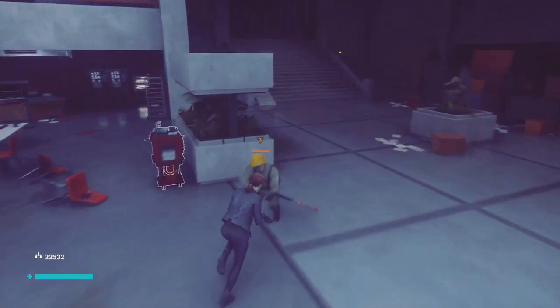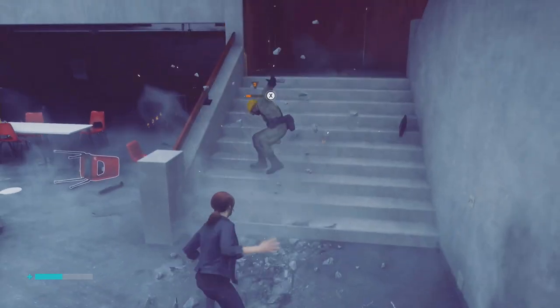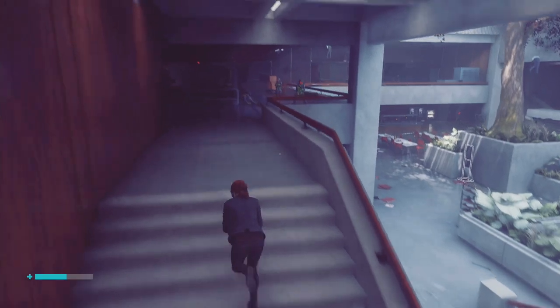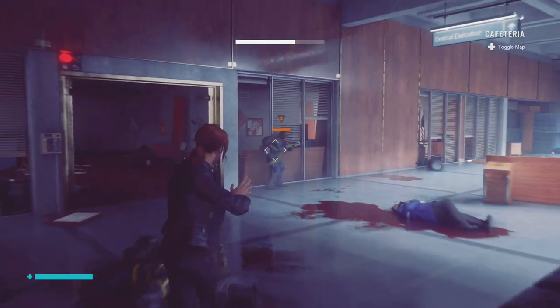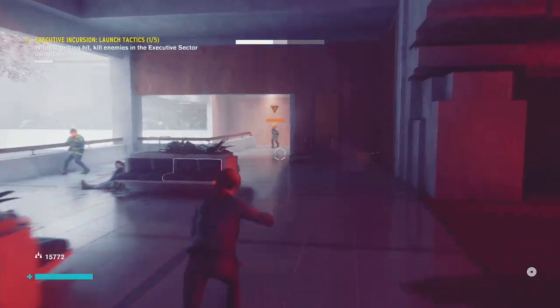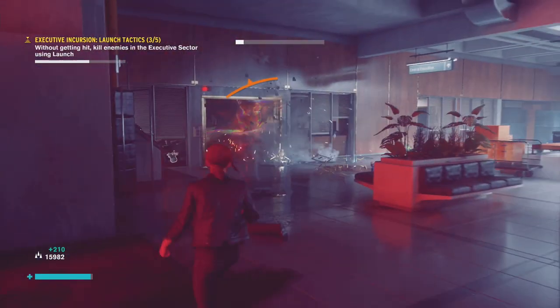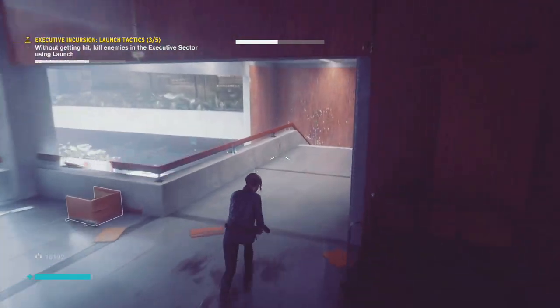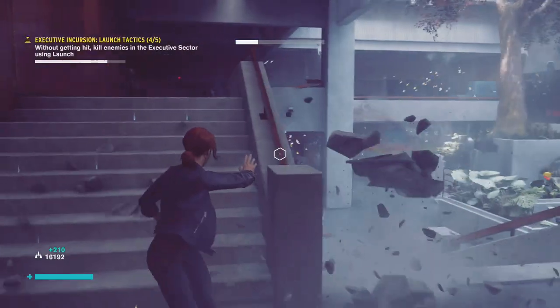The melee ability works exactly how you would expect it. You will then learn what I think is the best ability in the game, and that is Launch — especially if you upgrade Launch. It is incredibly useful. It allows you to pick up objects with your mind control and just fling them at enemies. It can be basically a one-hit kill for most enemy types, and it can get you out of some really sticky situations very quickly.